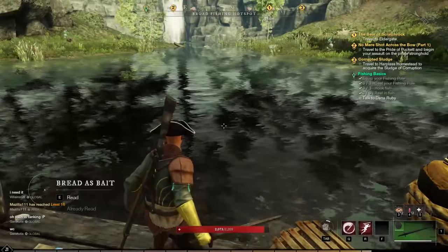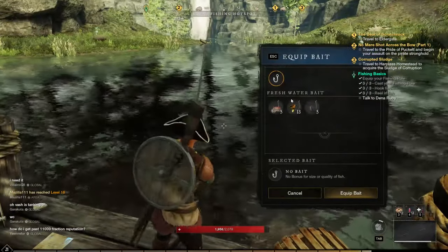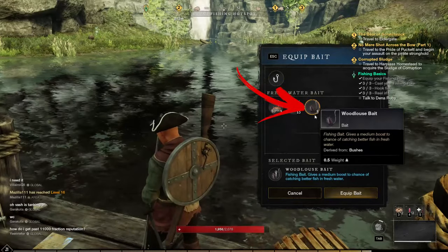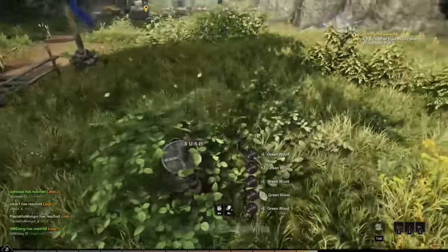To increase the chance to find some tadpoles, you have to use a bait that increases the chance to get better fish in fresh water — specifically the wood loose bait, which you can get from bushes at a rate of 1 bait per 20 green wood.